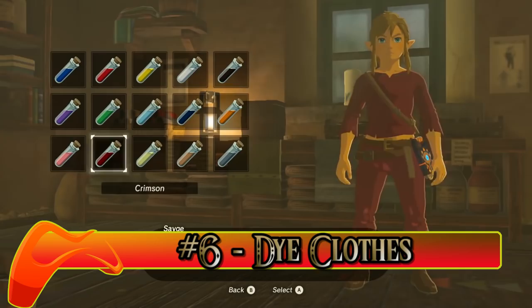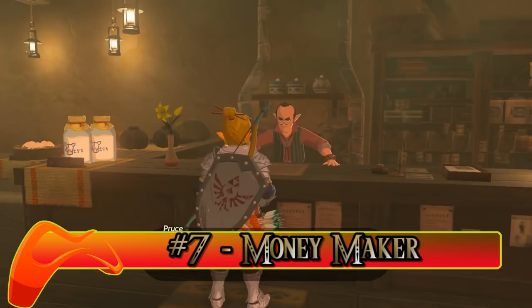Number seven: Moneymaker. If you're like me, you sold some of your ancient screws for cash, only to later realize — damn it — so how the hell do I make cash? Turns out if you're a good cook, folks will pay a pretty rupee for your delicacies. Neat.